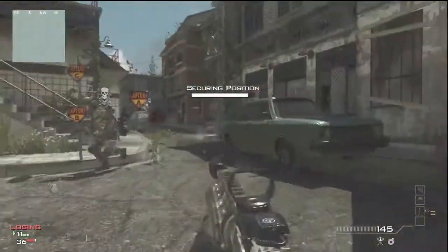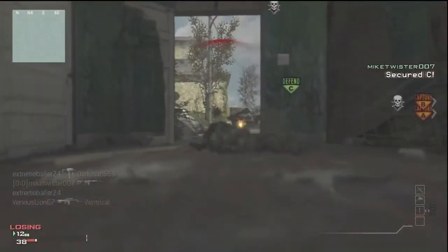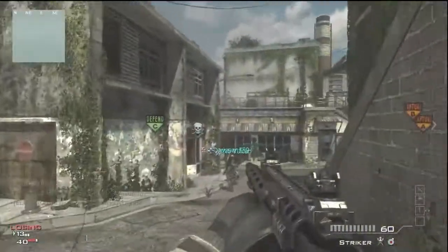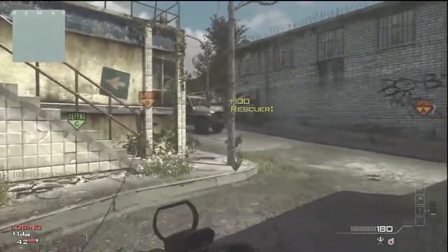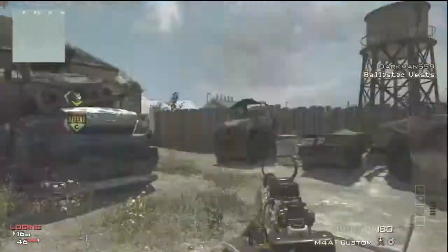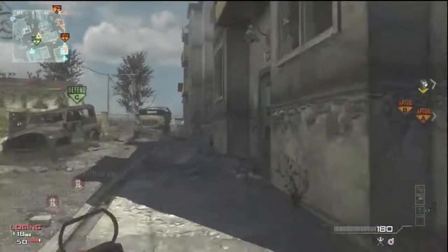As a secondary, I have a Striker — I will explain that later. For the first perk, you are going to want Scavenger, preferably pro, but you don't have to have it pro. You're gonna need Scavenger because you're gonna need to pick up ammo if you're protecting those objectives. Trust me, you're gonna need those extra mags.